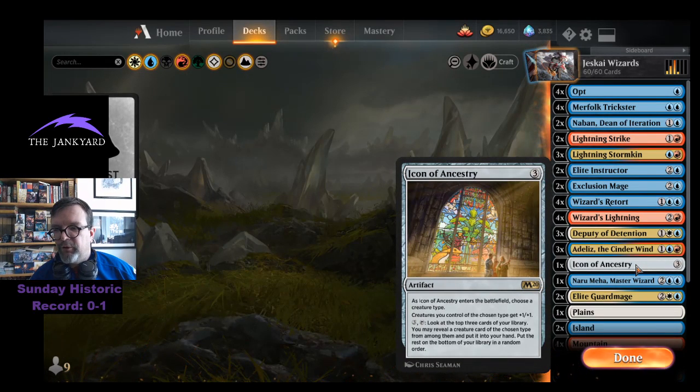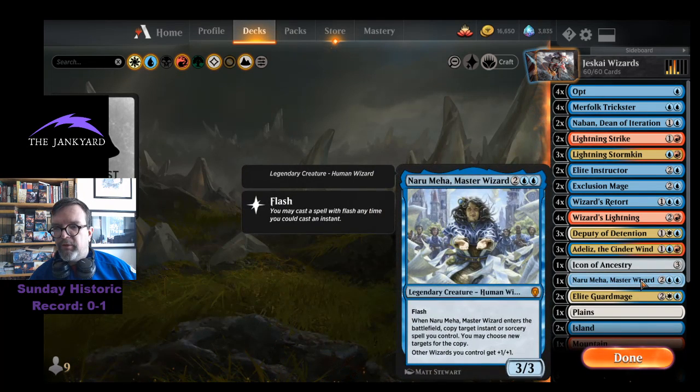Icon of Ancestry — one of my favorites when I'm playing tribal. It's an artifact; creatures you control of the chosen type, which we always choose wizard, get plus one plus one. You can also pay three to look at the top three cards of your library, reveal a creature card of the chosen type from among them, put it in your hand, and put the rest on the bottom of your library in random order. It's a nice way to go find another wizard.